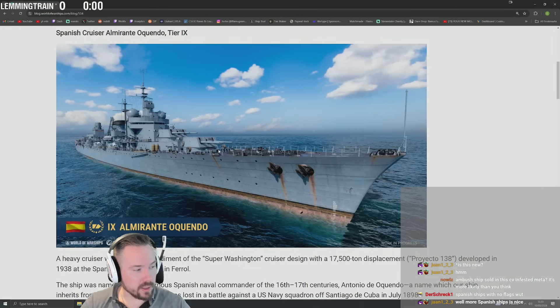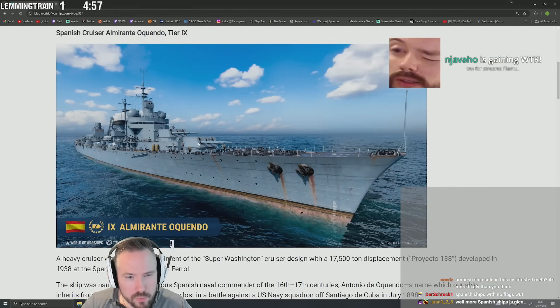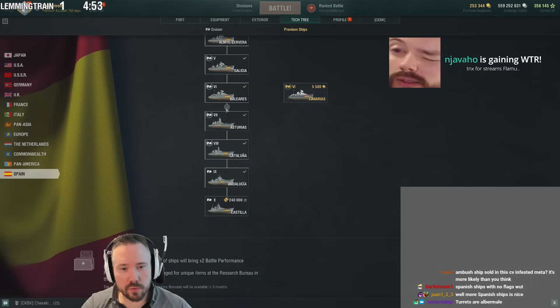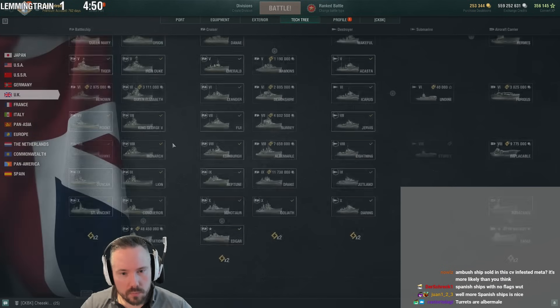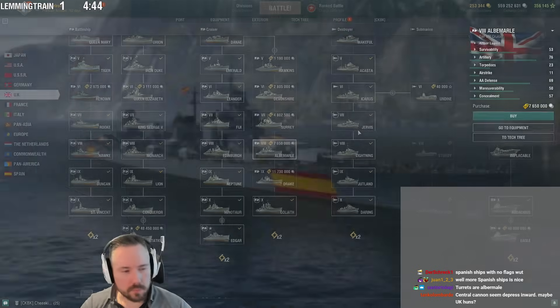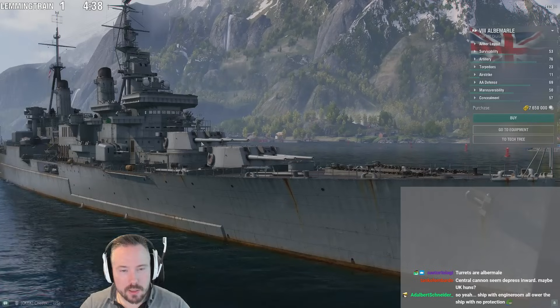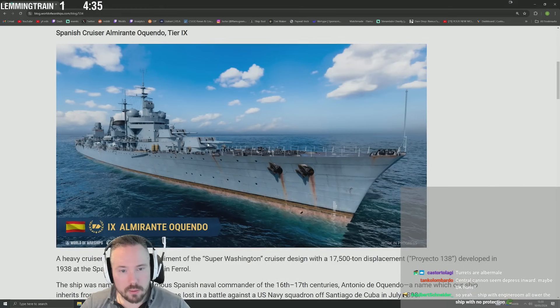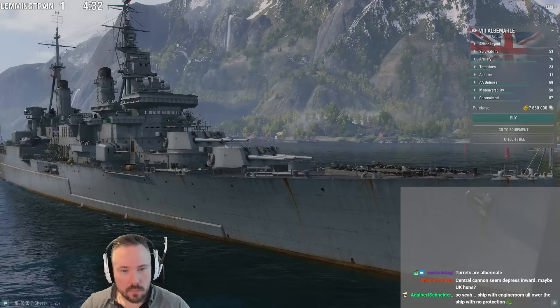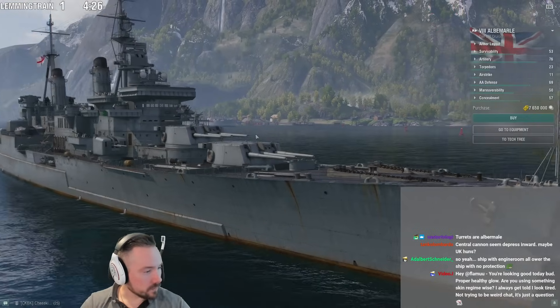Ambush ships sold in the current meta — yeah, I know. They're gonna slap flags on it later for sure. It's a straight-up copy of the Andalusia hull, but the turrets look almost British. Those are Albemarle turrets! It's Albemarle turrets slapped on an Andalusia hull — look, everything is exactly the same.